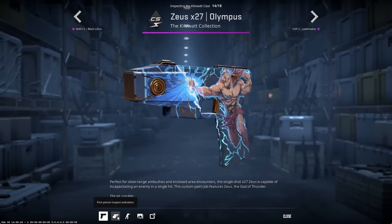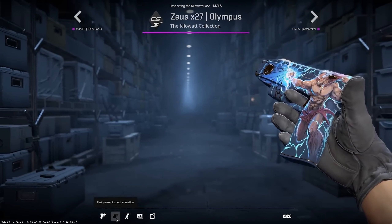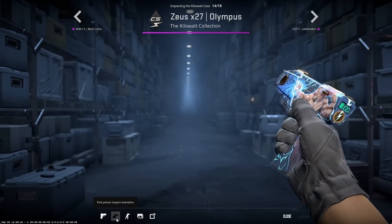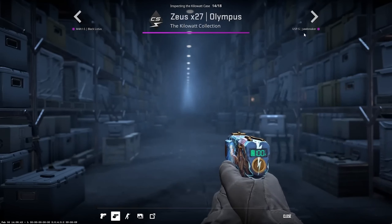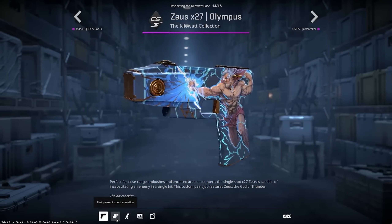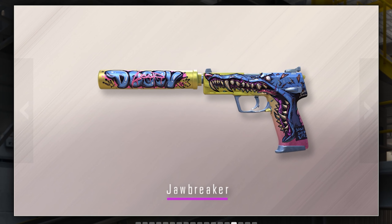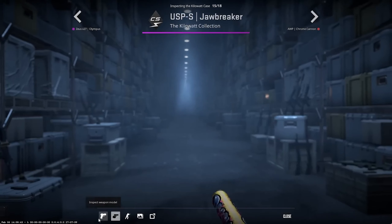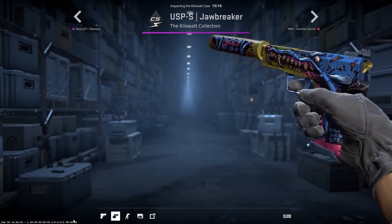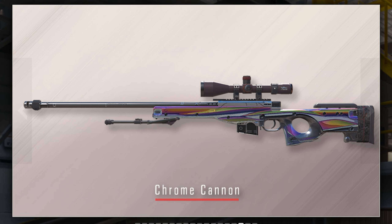The next one is a ZooS skin — the Olympus. This looks very good actually. This is the first skin where I'm like, wow, this looks good. It's a pink skin for the ZooS. I'm not gonna lie, I think ZooS skins are gonna be super cheap because who's gonna use the ZooS? Or maybe I'll eat my words — they might end up being like knife skins or collectibles for some people. The next one is the Jawbreaker for the USP; it looks pretty good but I prefer the Cortex or the Kill Confirmed.